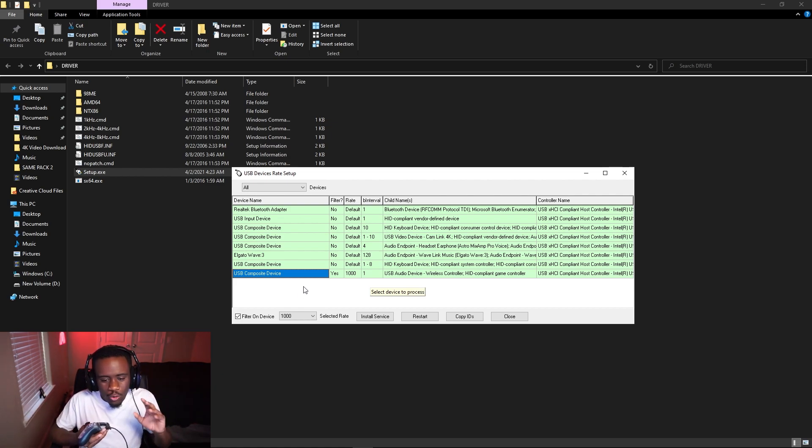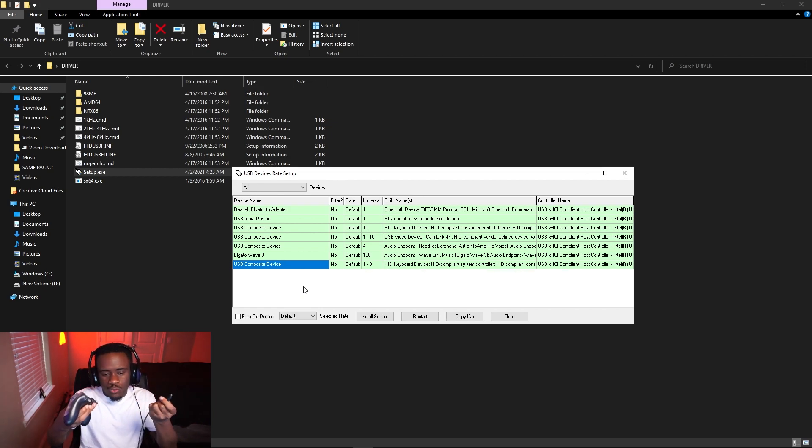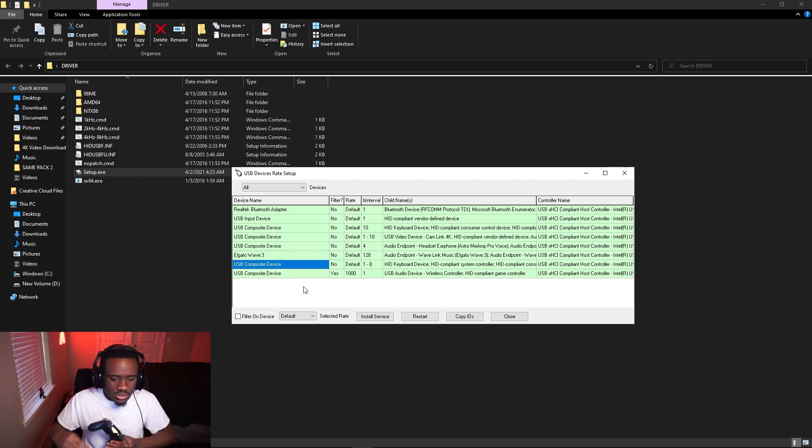Now, the only way this is going to work is if you do this correctly. To find which device is yours — because you're going to see a lot of things that say 'USB device' — just keep disconnecting and reconnecting your controller and see which one disappears. That's how you identify yours. Once you find it, make sure 'Filter on Device' is clicked to 'Yes,' and make sure your rate is set to 1000. By default, I think it's at 500.